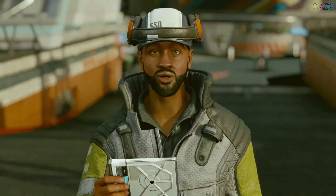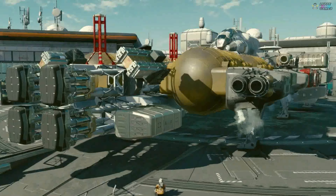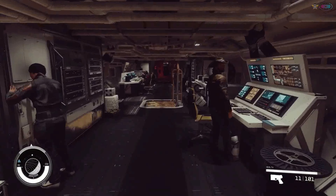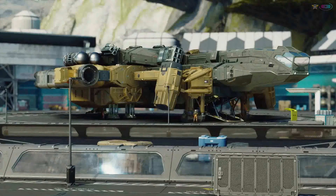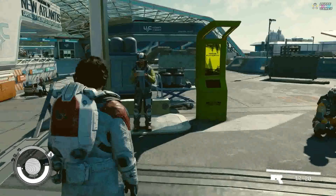You can buy a ship, customize and upgrade that ship, and hire a crew to keep it up and running. And it all starts in spaceports. Every spaceport has a ship technician where you can purchase, sell, and modify ships.